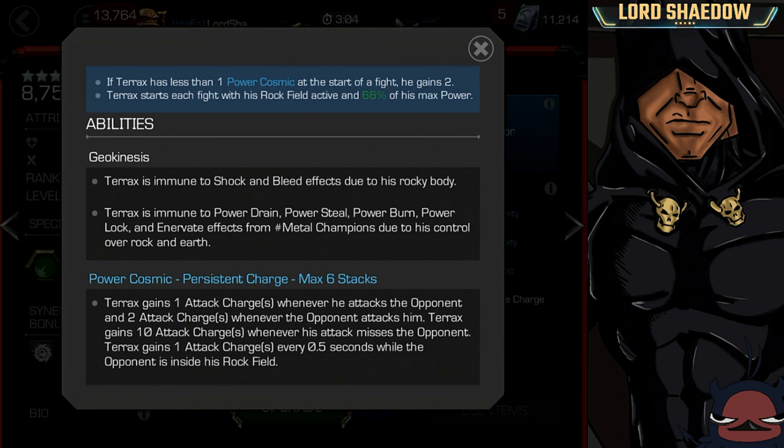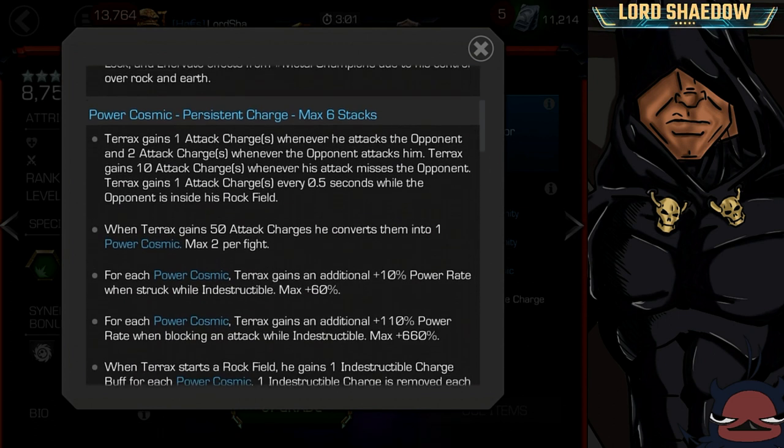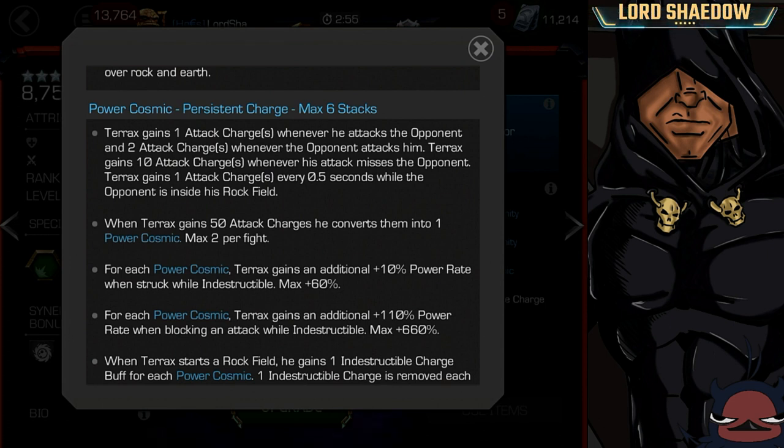Here's information on the Power Cosmic. He gains an attack charge when he attacks an opponent, two if the opponent attacks him. He gains 10 when his attack misses — I'm guessing against anyone with a miss mechanic like Ghost or the Hood. And he gains one attack every 0.5 seconds while the opponent is inside his Rockfeel. So you want to try to avoid being in his Rockfeel if you're fighting him, but if you are fighting as him, you want to be aggressive and make sure they stay in that Rockfeel. When he gains 50, he converts them into one Power Cosmic and he can get a max of two per fight. So that means with the signature ability, he's going to be maxed out starting.